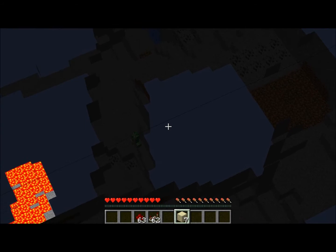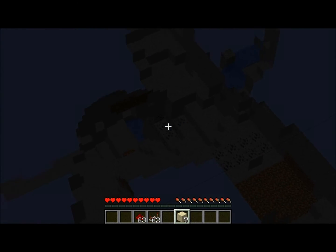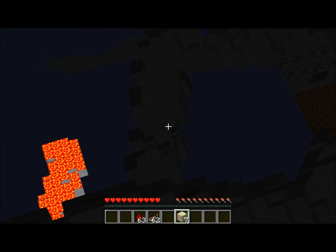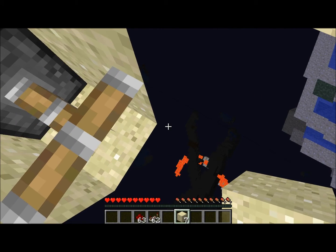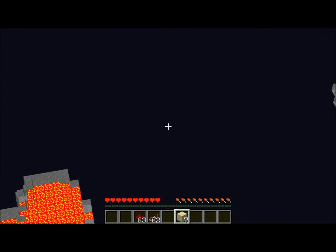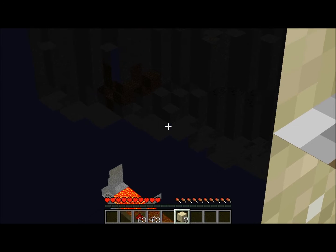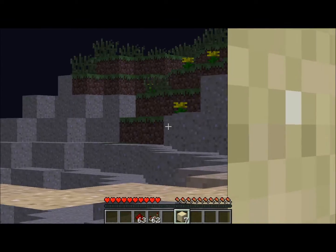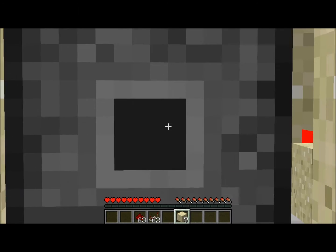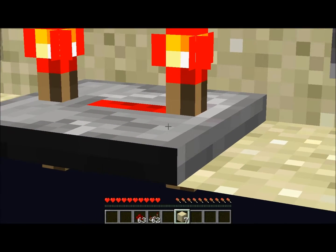As you can see, we can see lava, coal — there's a creeper, a skeleton — there's some iron over there. Now this is a vanilla x-ray machine, without the use of mods. You can see lava, ooh there's a ravine over there, a cow over there, a piston right there, redstone right there.